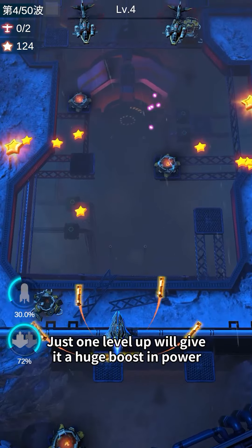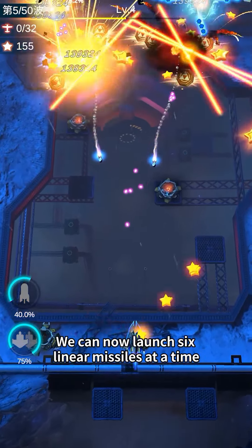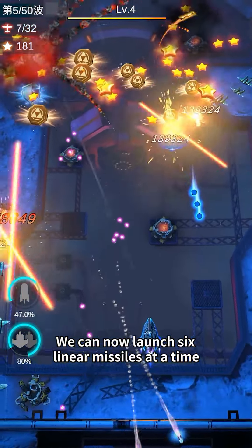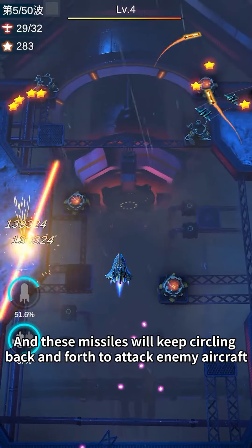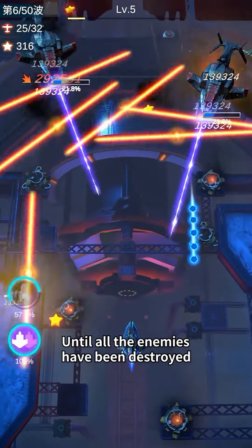Just one level up will give it a huge boost in power. We can now launch six linear missiles at a time, and these missiles will keep circling back and forth to attack enemy aircraft until all the enemies have been destroyed.